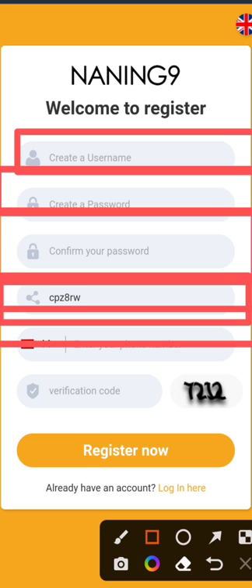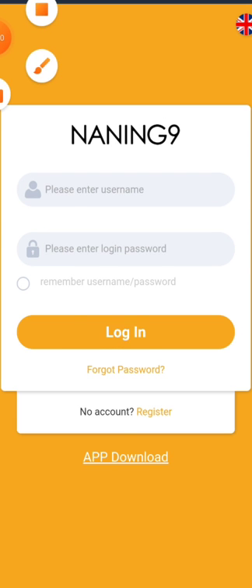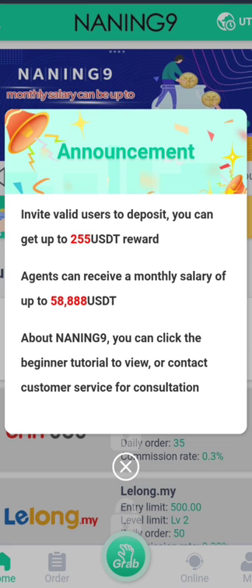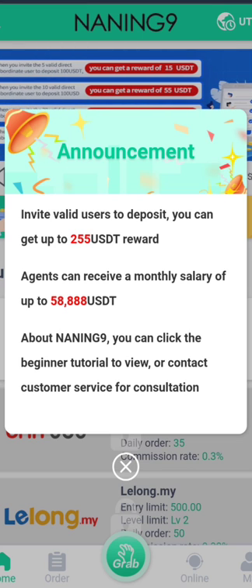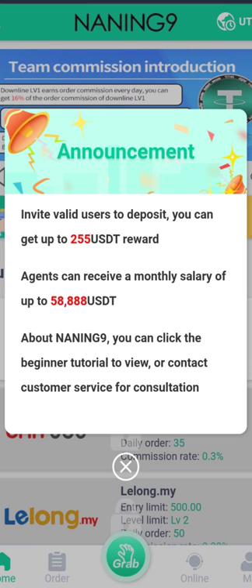First of all, we need to create an account. You must create a username, create your password, and then put your mobile number and click on Register. As soon as we log in, we can see an announcement: invite wallet users to deposit and you can get up to 255 USDT as a reward. Agents can receive a monthly salary of up to 58,888 USDT. You can click the beginner tutorial to view or contact customer services for consultation.